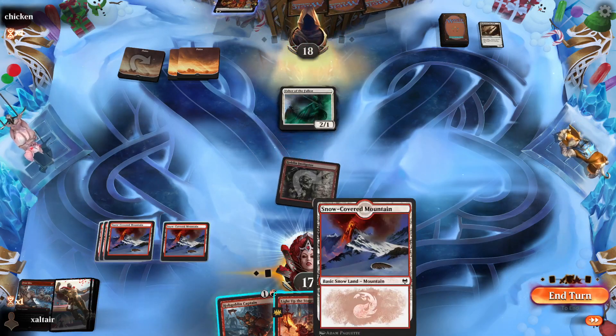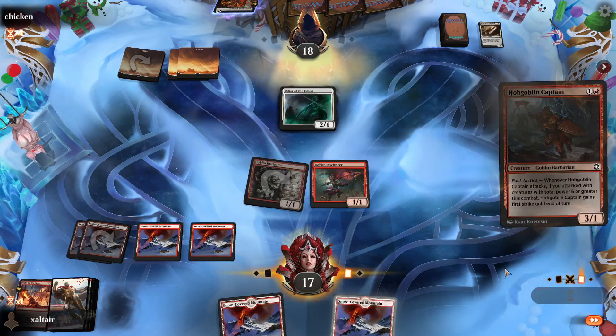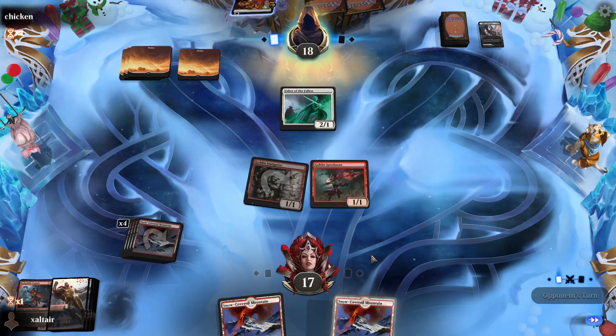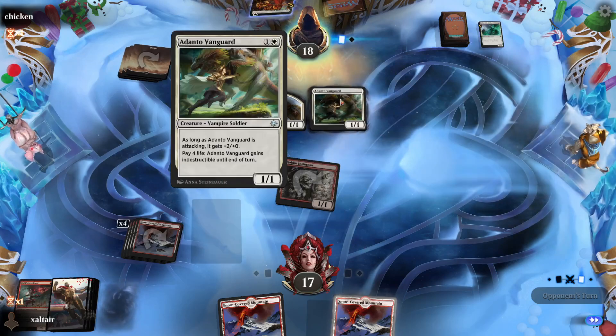We have to get rid of this creature first. We can Frostbite him — he's gonna sling it and in response we Heartfire and get rid of both of them. But we lose two spells and then we just attack for one. We literally have no other option because if we attack they can just block. We spend basically two cards to kill two cards, which is not good. We need this guy to hit so he can Light Up the Stage. Mono white — why do we have to face mono white?